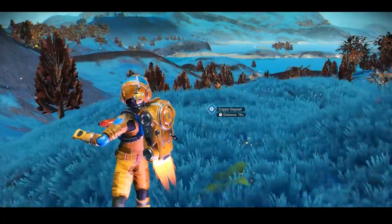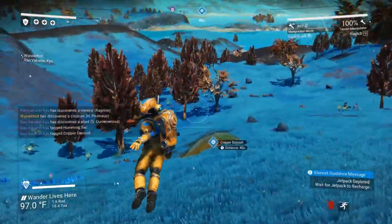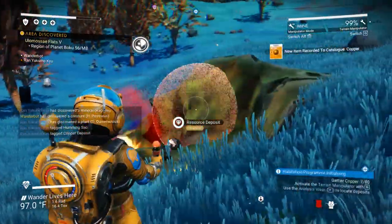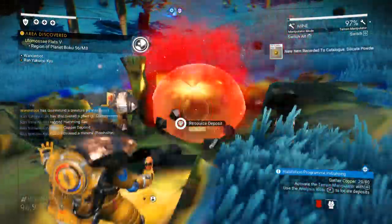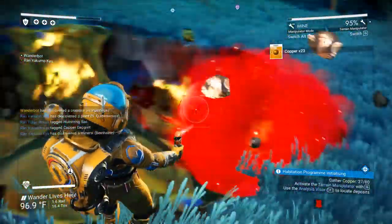I've learned five words. I am better than a baby. Suck it, babies. Copper! One — copper looks really pretty. Obviously the quality drops as it tries to figure out what the texture should look like.